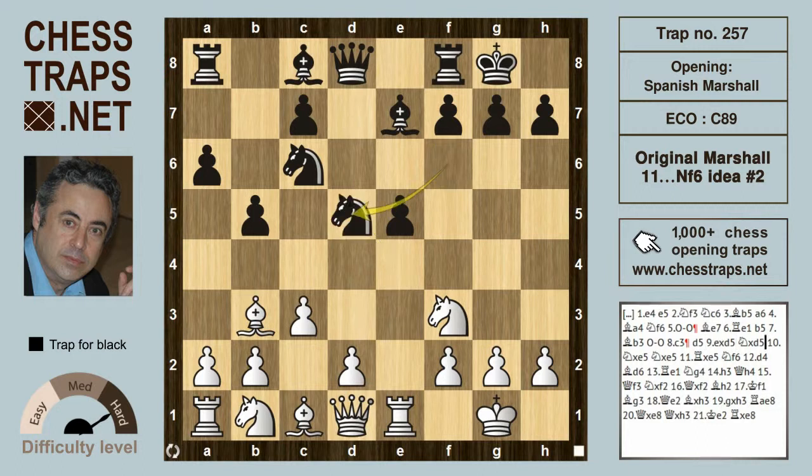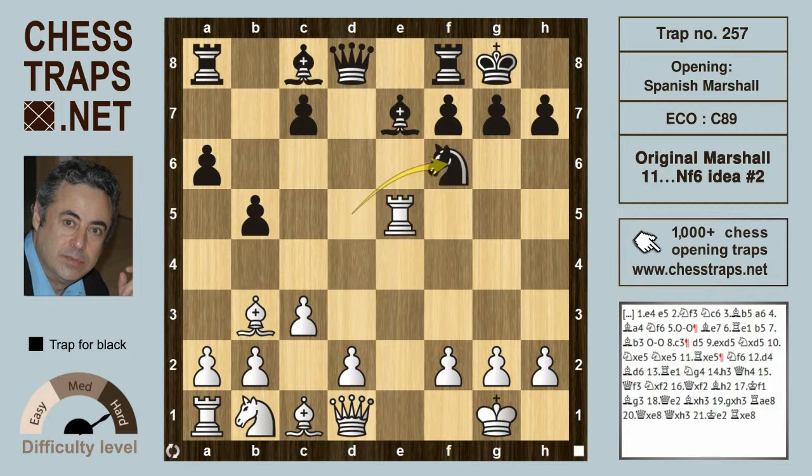e takes on d5, Knight takes on d5 allows White to take the e5 pawn — Knight takes e5, Knight takes e5, Rook takes e5. Marshall's original idea was to take the knight back to f6; nowadays c6 is far more common. After Knight f6, Marshall's original idea: d4 supports the rook.